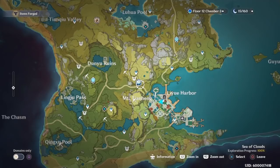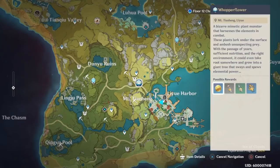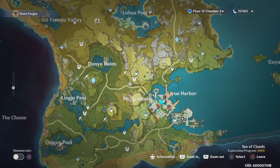Just go over and kill the Whopper Flowers. It'll cancel the navigation and point out the next one, and you just follow that over and over until you've got all the Whopper Flowers for the day.